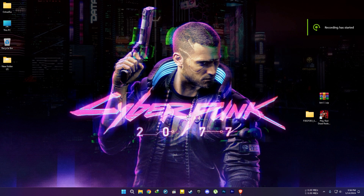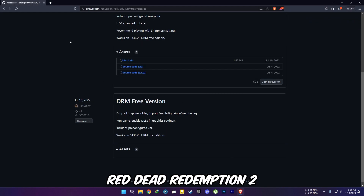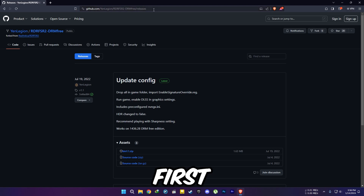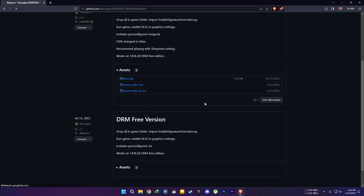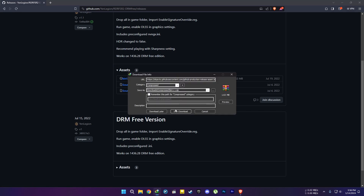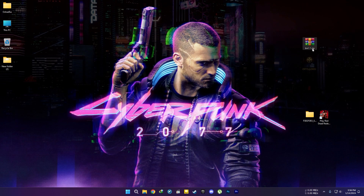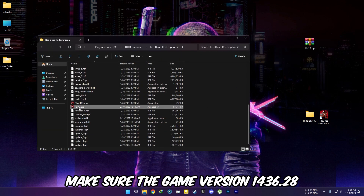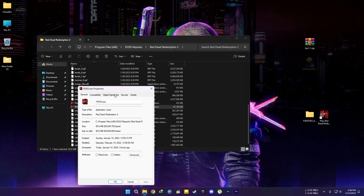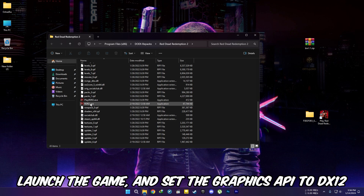Today I am going to show you how to install Luke's FSR mod into Red Dead Redemption 2 Empress Cracked version. First, download the file using the link in the description. I have already downloaded the file. Make sure the game version is 1436.28, then launch the game and set the graphics API to DirectX 12.